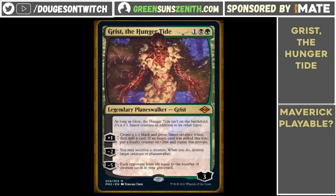The static ability — as long as Grist the Hungertide isn't on the battlefield, it's a 1/1 insect creature in addition to its other types — is really relevant as well. If it's in your deck and it's a creature, it means you can Green Sun's for it, and it means you can find it with Once Upon a Time. Two pretty big factors, especially the Green Sun's one.